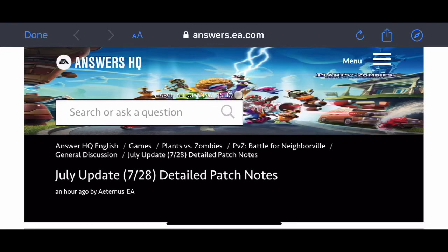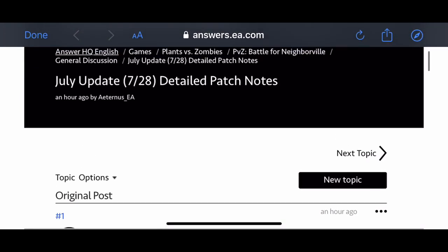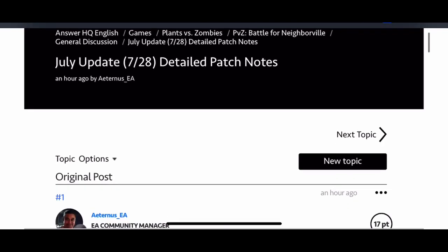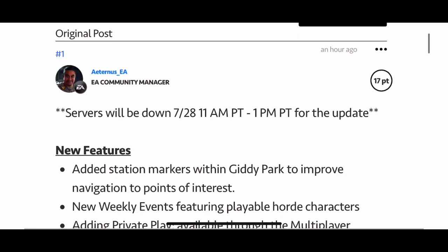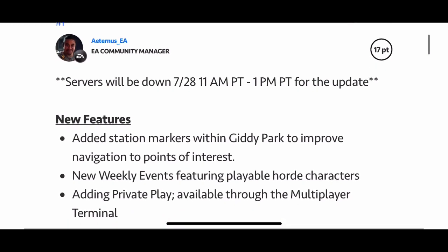Hey guys, what's going on at PsychoSibsGaming. We finally have the official patch notes for the big July update. I have it currently downloading on my Xbox — it's around 3.7 gigabytes, so it is definitely a big one. Today we're just going to read through the patch notes, talk about it a little bit, get my first take. This is my very first read-through, so we'll all be going through it together.